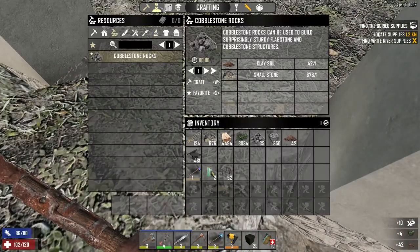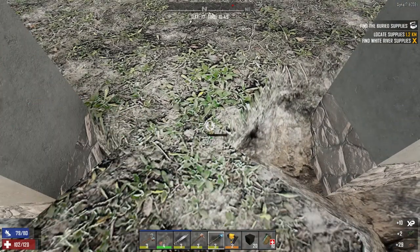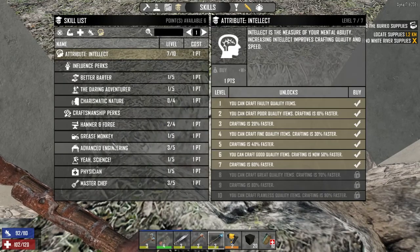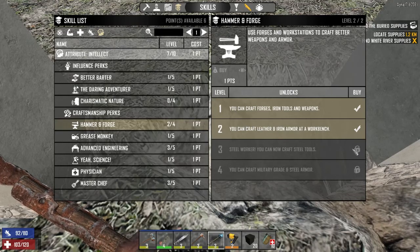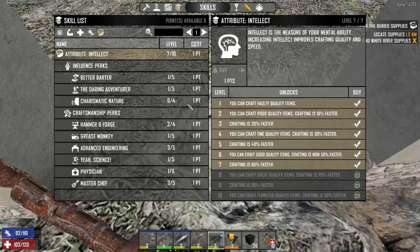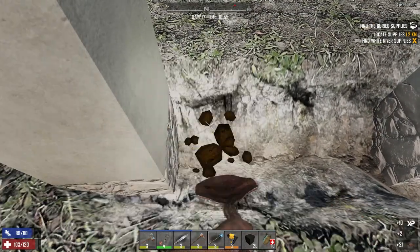What do we need for that? So we know how many points — it's going to be under Cameron Forge. We need it at 8, so we need two points. We just need to save two points when we get to level 60. And we have six freaking points. I've been... I just don't know where to put my points.